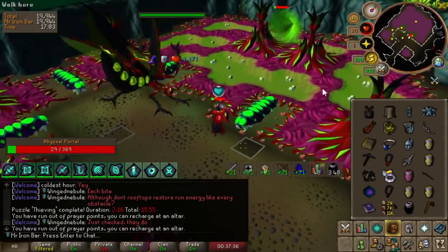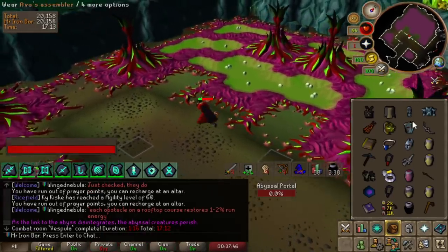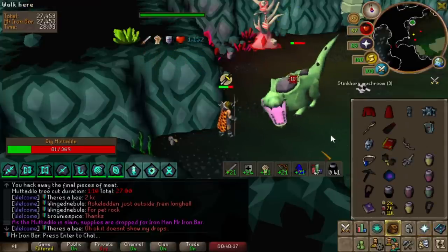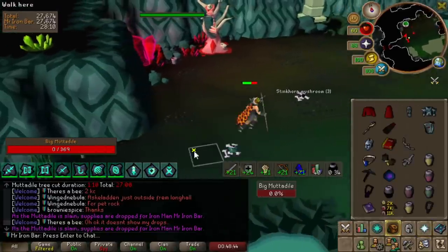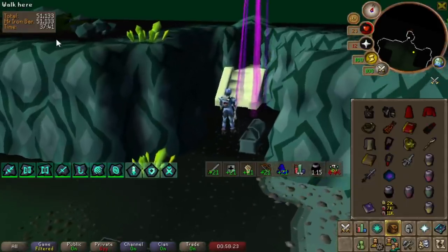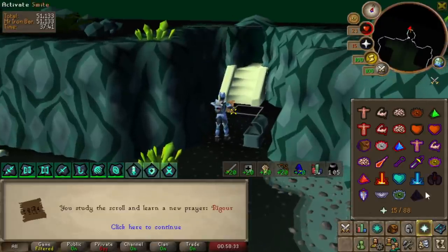Holy, for speed - absolute jokes man, look at how accurate I am. That's so accurate. Instead of ranging the Muttadile I just melee the Muttadile - all of them, even the mama one - because Absolute Unit just tanks so much damage and they're actually negative stab weakness so it's so good on them. All right I don't even think you need range! Oh I got a purple - let's go! Even though this raid was a bit scuffed because I'm learning new gear every time. We need to get under 30 minutes for sure. Let's go - dex scroll! Hell yes, that's huge! That's gonna help a ton.